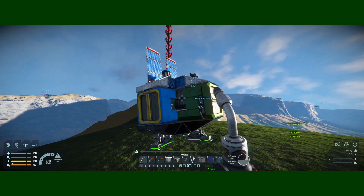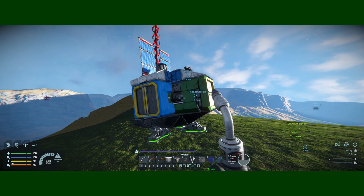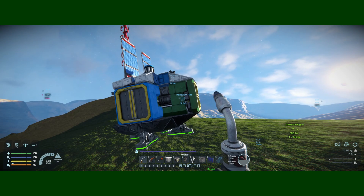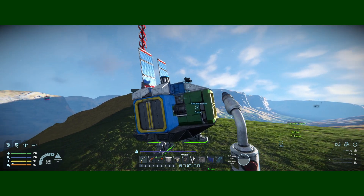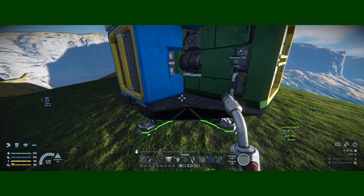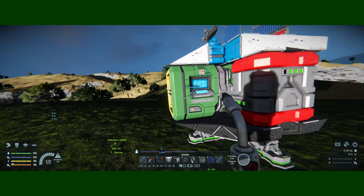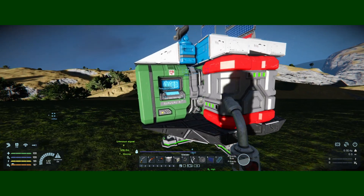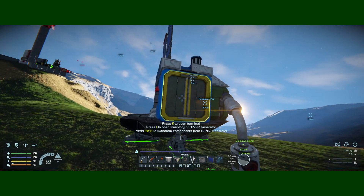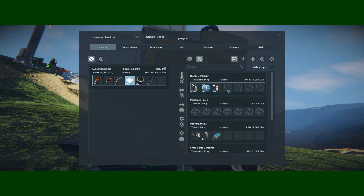Hello everyone. Continuing from what I was doing a few days ago, I'm going to show you my current setup. I've cleaned up the excess blocks from the sides and colored them: battery is red, production is green, and blue is for hydrogen. I've refueled - 11% so might as well refill it.